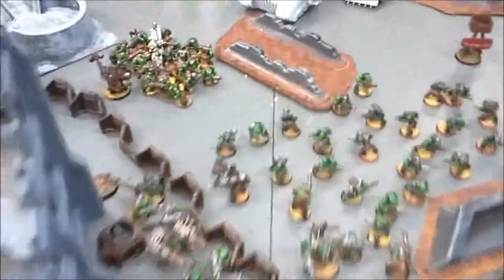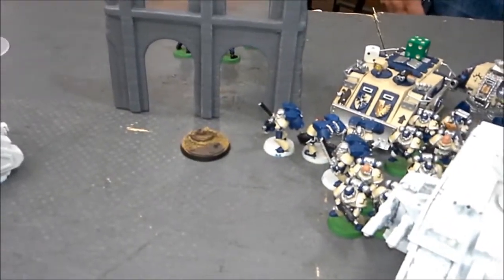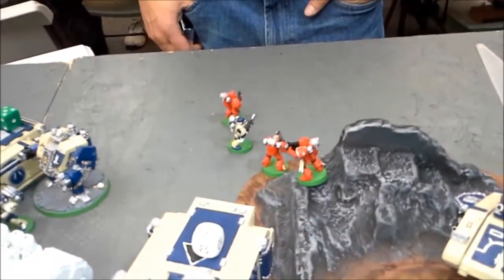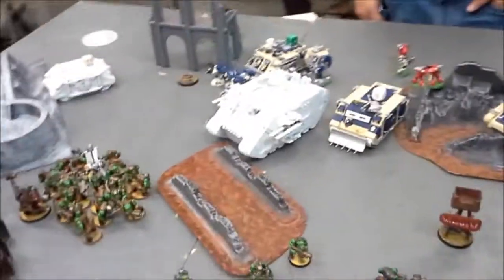In close combat, the entire TAN squad got eliminated but the Captain made all his saves. Middle of turn two shooting: eliminated several out of the Assault Squad including the two Flamer guys, but they held. Killed the Plasma Gunner from the Tactical Squad with Lavas. Combined shooting killed a lot of those guys and they fell back. Dakajet killed five of the Scouts and they fell back. Going on to the bottom of two.